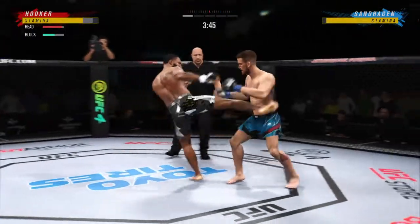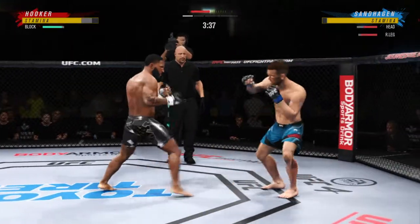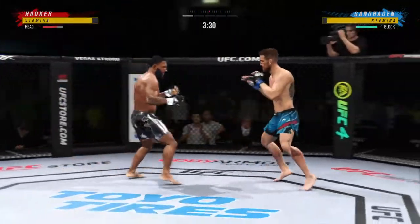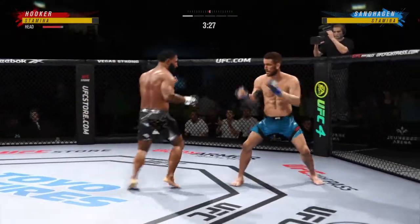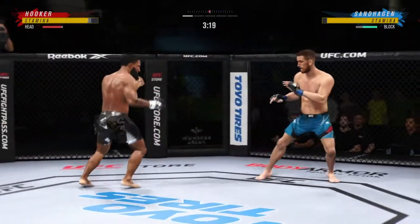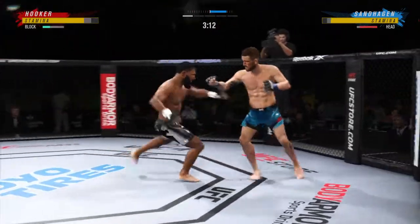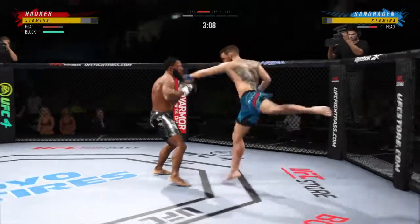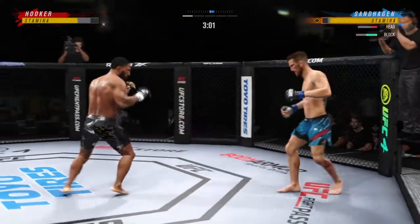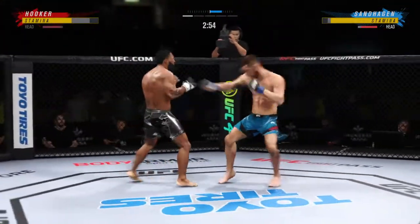He tries to establish that jab. Oh, a nice punch out of the break there after he had caught the leg. He is really starting to put it all together now and clearly seems to have found the timing of his opponent. Look at the whip action that comes from him throwing that kick. Big leg kick landing. Just over three minutes to go now in what has been a very fast-paced opening round.